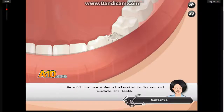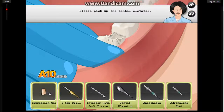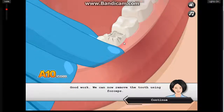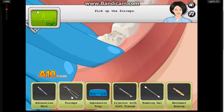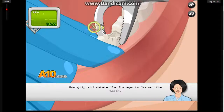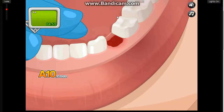Now use a dental elevator to loosen and elevate the tooth. Alright, let's use an elevator. Why don't you just rip it out? Dental elevator. Ouch, that sounds like it hurts. Yeah, that's right - take that thing out. Good work. We can now remove the tooth using forceps. Grab 'em, rip 'em out, make blood go everywhere. Oh, that was horrible.